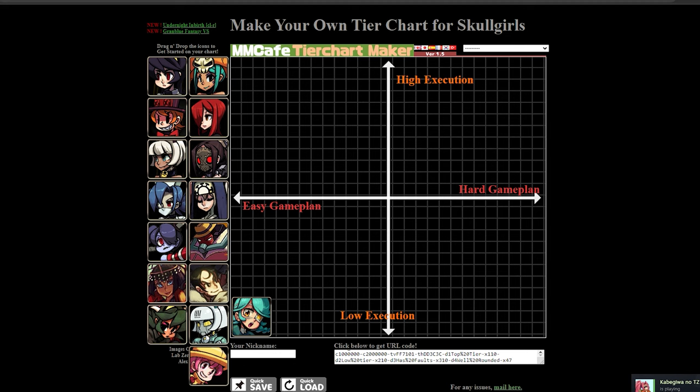Right next to Annie, we gotta put Big Band. I've actually been playing Big Band recently, and without even learning a bread and butter, it's pretty easy to be honest. He has good defense — you just mash a ton. He has DP, he has parry, he has SSJ, so you never have to be super scared on defense.